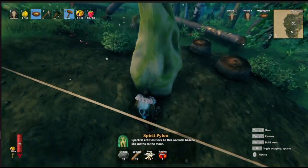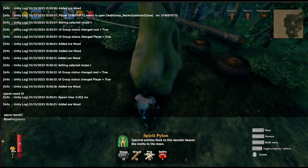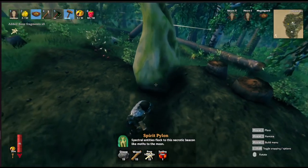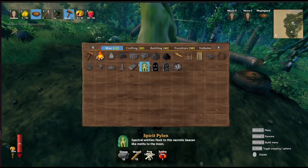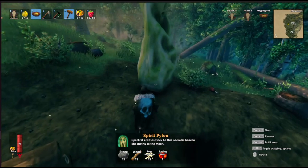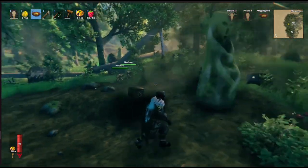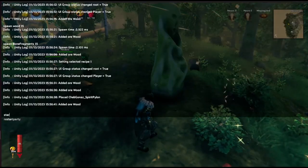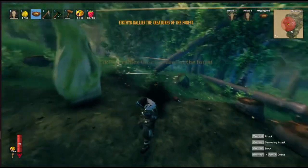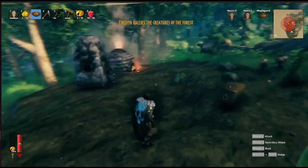Now let's demonstrate the Spirit Pylon. This is a defensive pylon — it's for static defense, and basically it just sits in your base and when enemies approach it, it'll spawn ghosts. By default only three ghosts can be made by this thing. The ghosts are pretty squishy, they've only got 20 HP, but they're designed to just run out and distract enemies, and they do pack a punch — they probably deal about the same as a default ghost would. So I've rallied the creatures of the forest and you'll see that when they come in range, the ghosts will start popping out of the pylon.